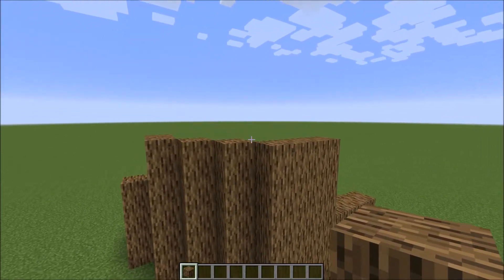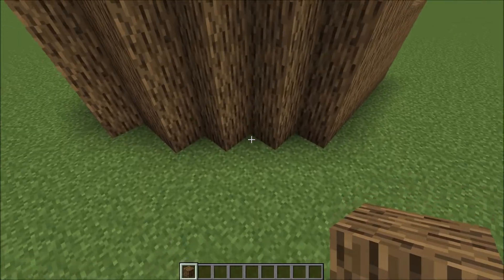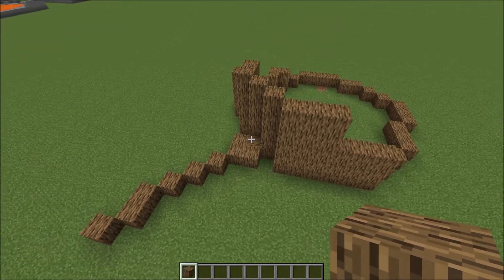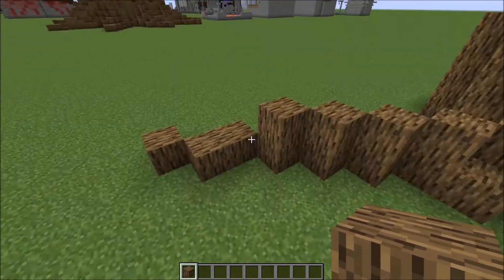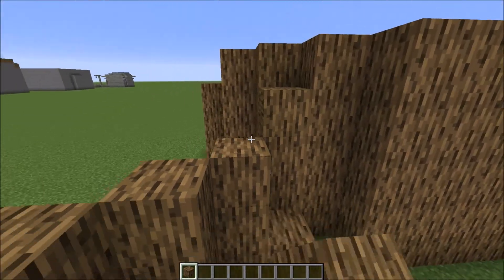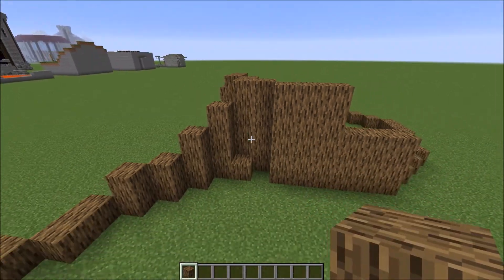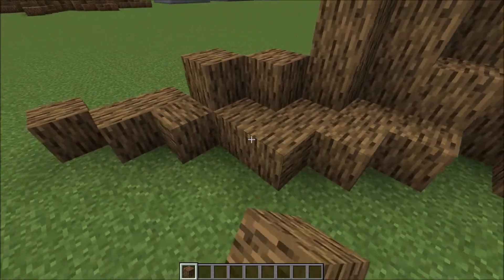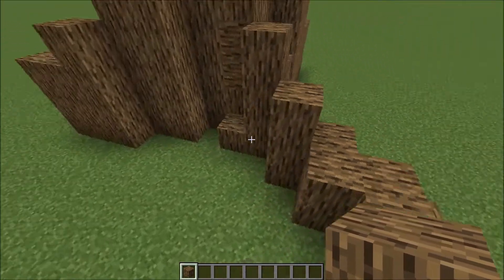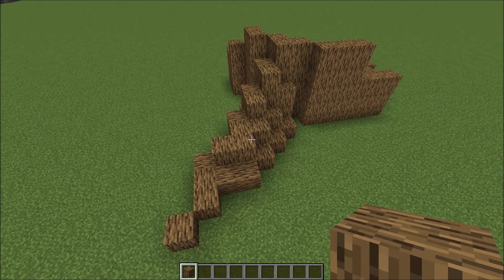Let me show you what I mean. Let's say this is our tree stump that we've built up. What we want to do is add this squiggly line pattern coming out from our tree stump, then build up the tree root as it gets closer to the actual trunk of the tree. Now slowly thicken it from the side just a little bit at a time. Repeat on the other side and there you go — you have one very simple root.